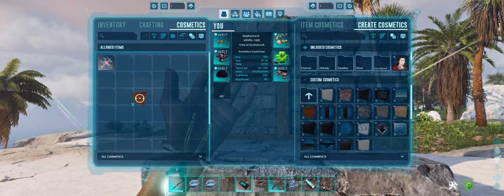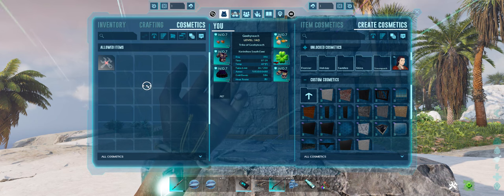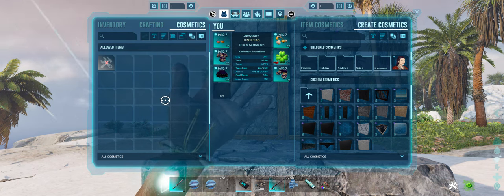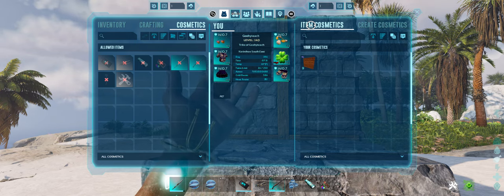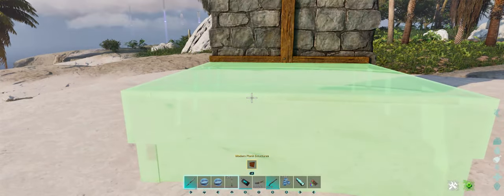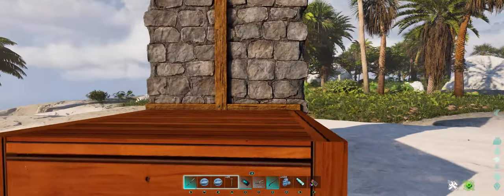To the cosmetics menu — now what confused me at first is you drag it over there and nothing happens. You would think if you're pulling it over here it's going to appear on this menu, but it does not. If you go over here to Item Cosmetics, now you have that and you can grab it and skin whatever it is that you want.